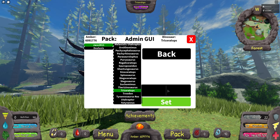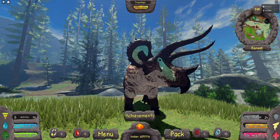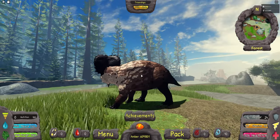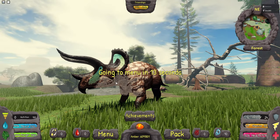Let me make myself elder so you can see the elder stats. I'm elder now. You can see I have a lot of HP. We also actually changed the HP for the Triceratops — let me show you in the menu, the stats.